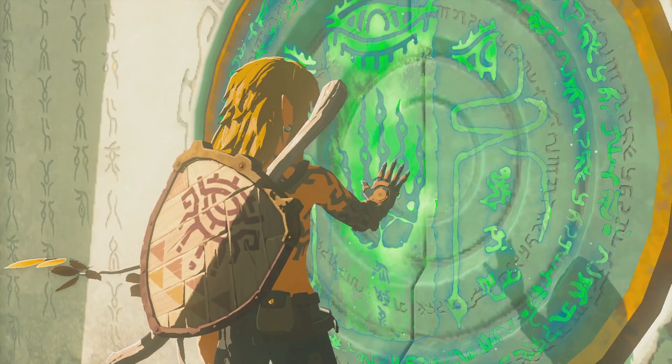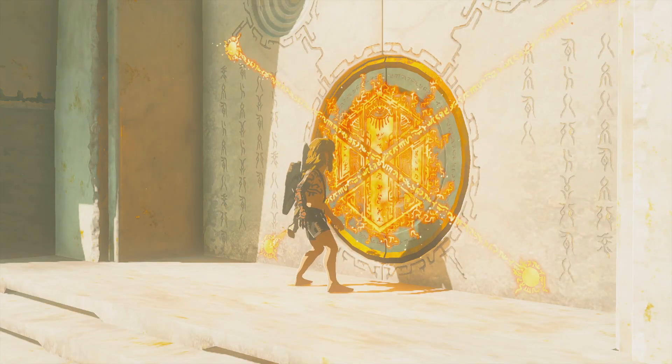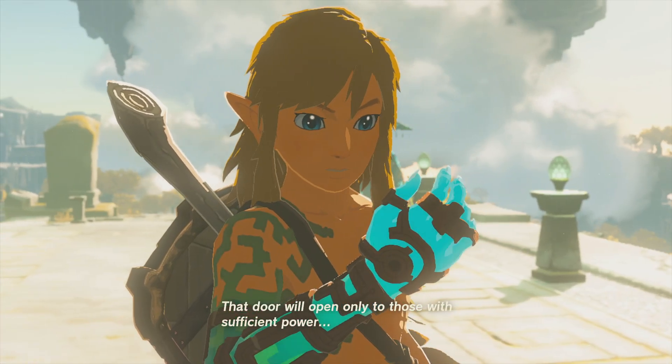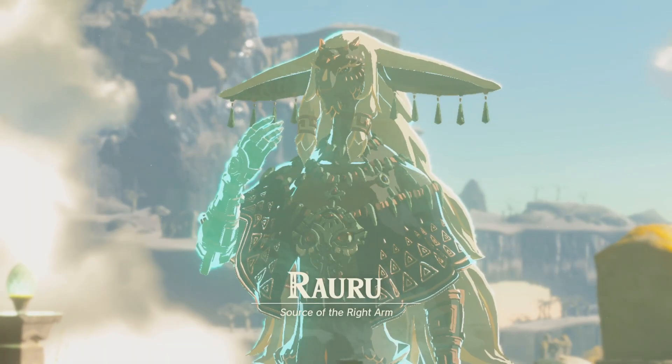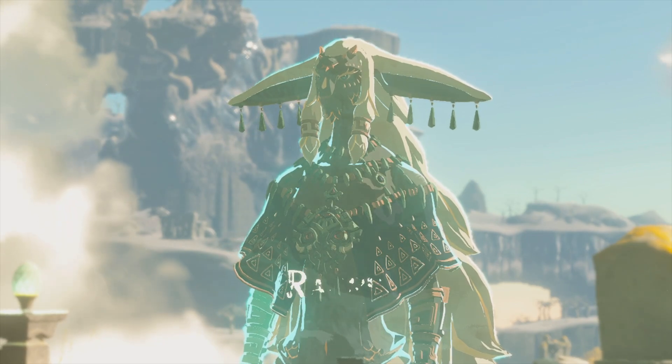When we finally make it to the Temple of Time, we actually can't enter it. We have to go to three shrines on the island first so that our arm has enough light power, and we find out that the guy who gave us our new arm is called Rora.